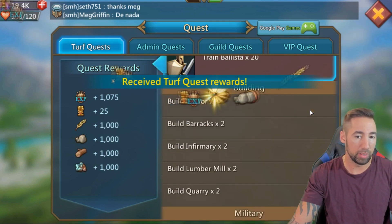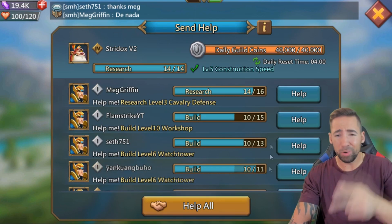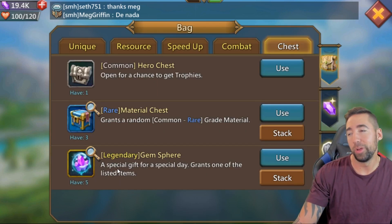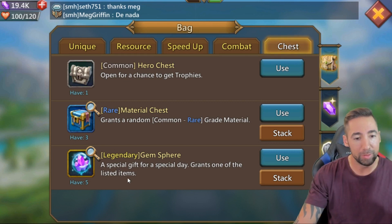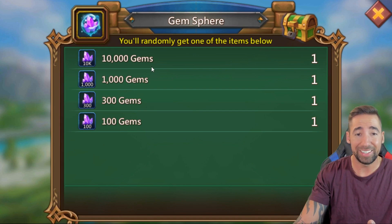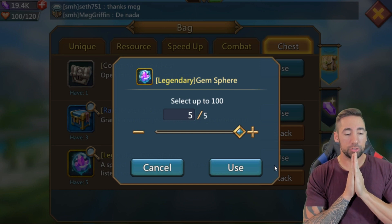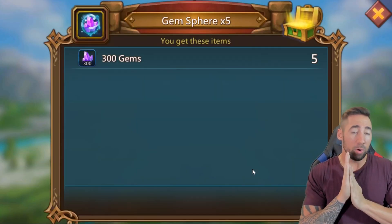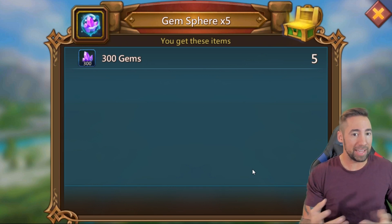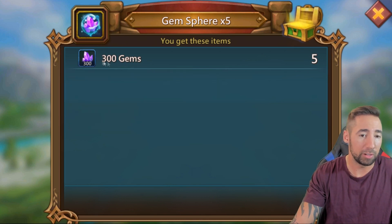Let's see if we can level up — nope, not just yet. Remember if you're online, always click those helps. Now we have some gem spears from a $1 purchase. Let's open these — we have a chance to get 10,000 gems with five of them. We got 300 gems each — that's 1,500 gems for a dollar, I'll take it.